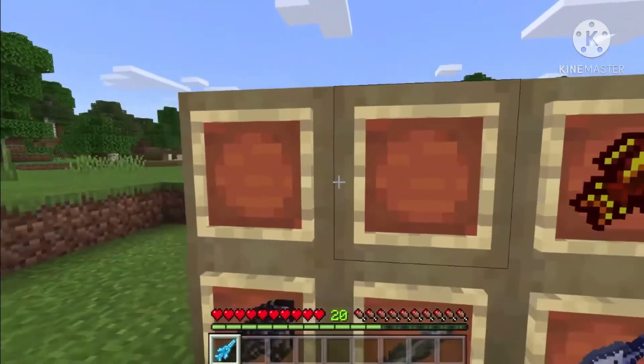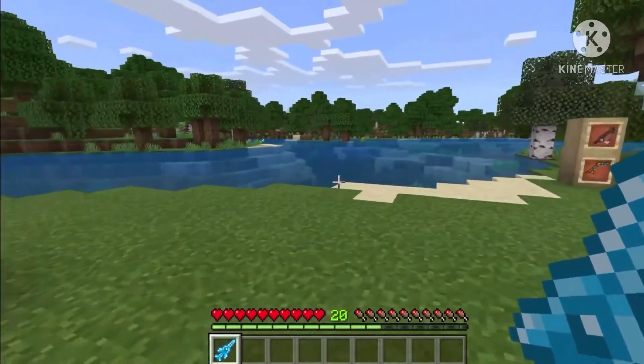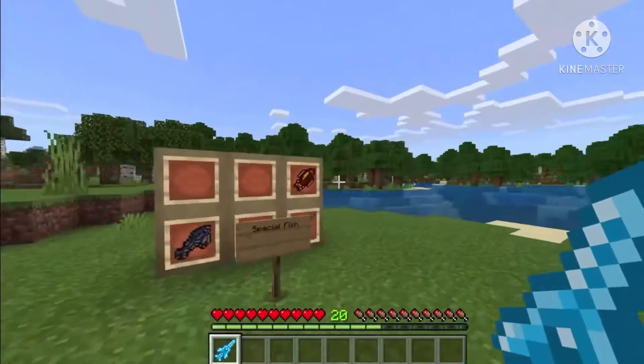Next fish is the frost dagger. The frost dagger fish is basically a weapon that you throw. This can only be used once. I'm going to test it out.